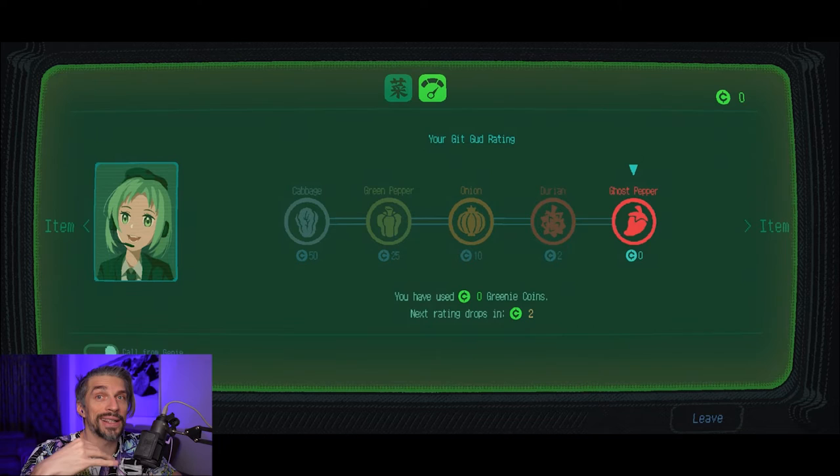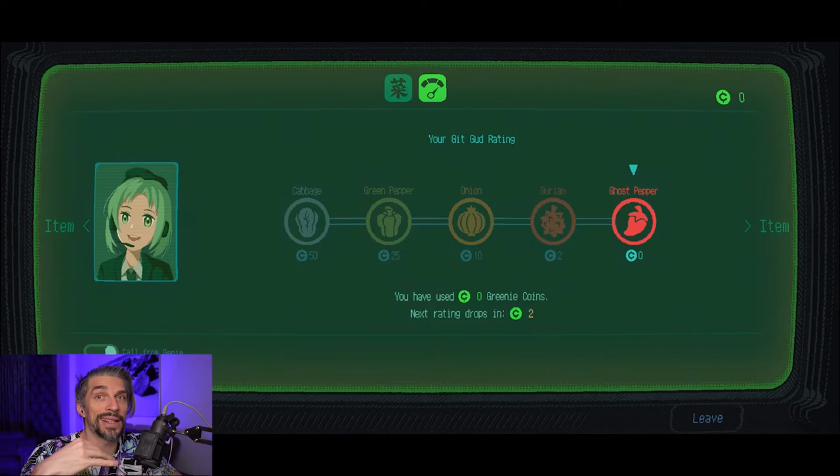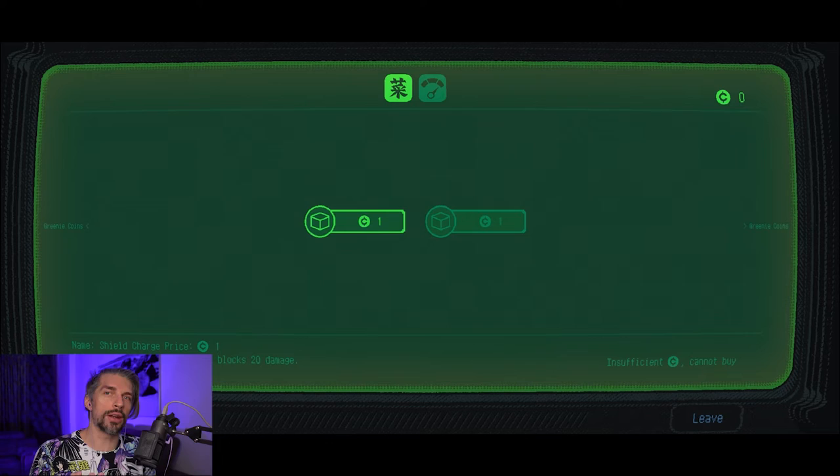Another thing: if you die a lot, you'll collect a lot of those death tokens, and you can exchange them for actual in-game currency to upgrade your gear. If you're not worried about your rank, you can do this quite easily and get extra loot that way.